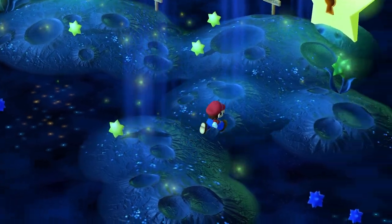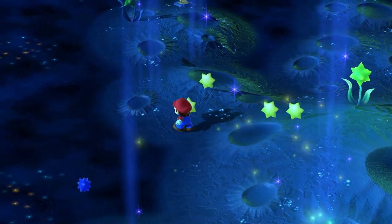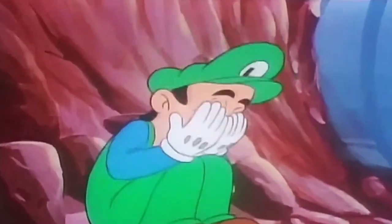Number 7 is an easy-to-miss cameo by none other than Luigi. This one is on Star Hill and is in the form of a wish. Go to each of the stars representing people's wishes, and eventually you will find this one reading: 'I want to help out my older brother Mario.' Poor fella just wants to help and we left him behind.